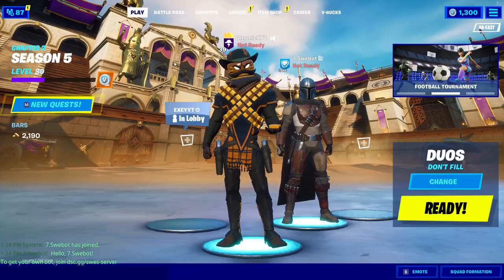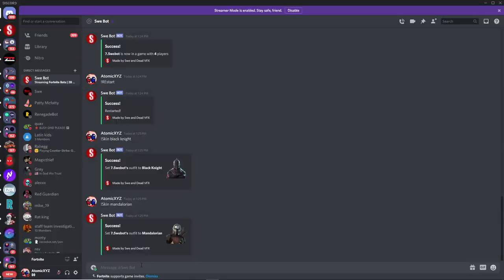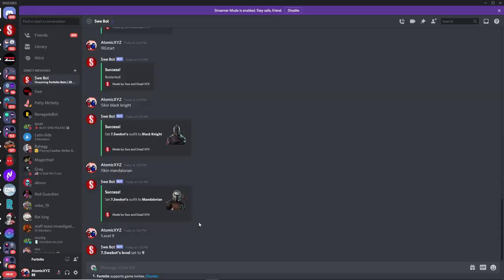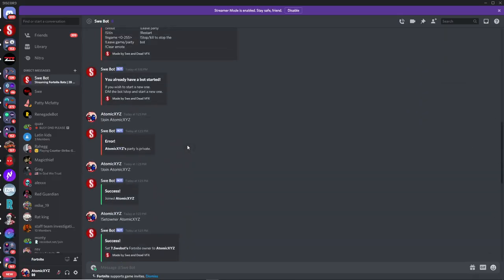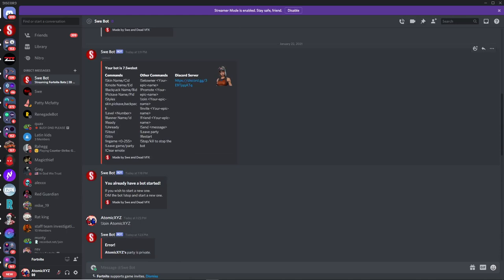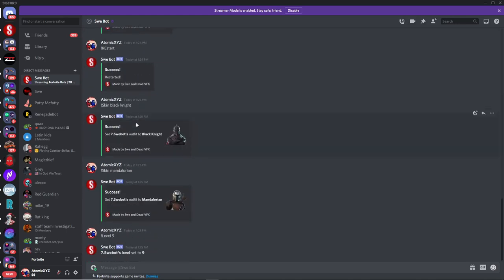You can also change the level to make it more believable that this is actually a real player. It doesn't matter if you do the commands in uppercase or lowercase — just change the level to whatever you choose. Right now we have a level nine Mandalorian in our lobby.